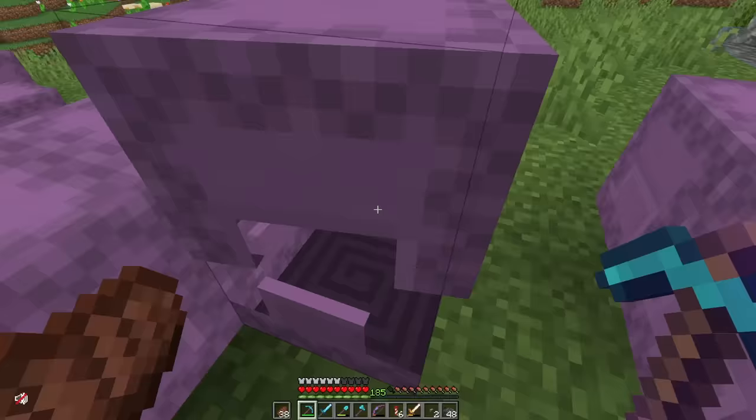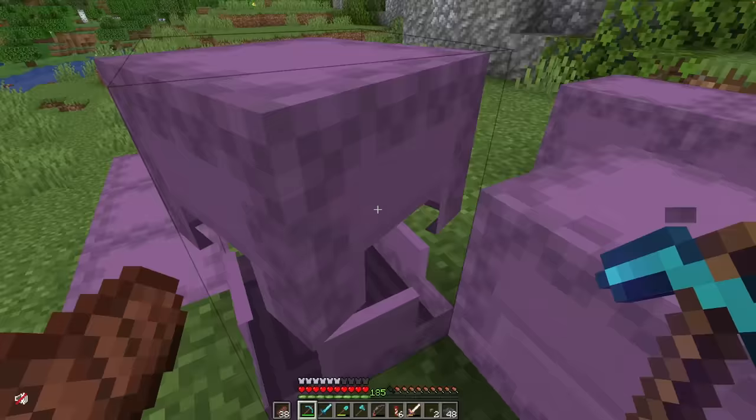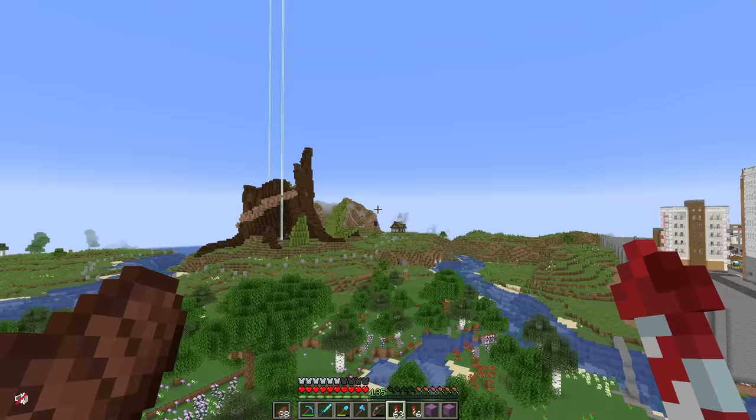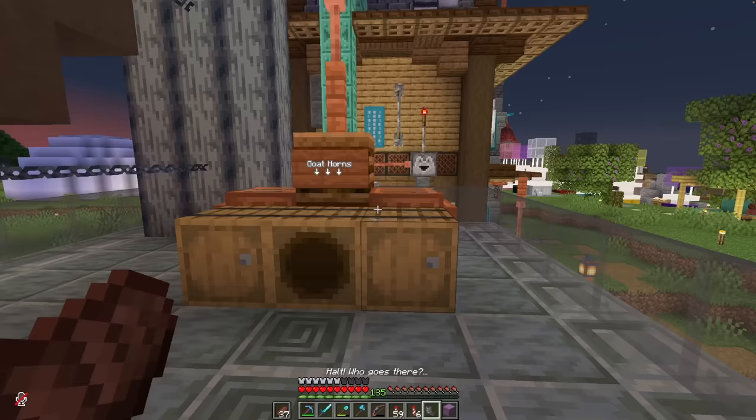Let's have a look at what we've got. We've got tons of stone, a whole bunch of cobbled deepslate — that will give us good gradient potential — a whole bunch of tuff, and a fairly decent quantity of cobblestone as well. Having sat there for about 30 minutes scratching my head on how I'm going to start this, I've decided I'm just going to start now. Some would say I'm procrastinating, but I have just spent the past 10 minutes going through all these horns.